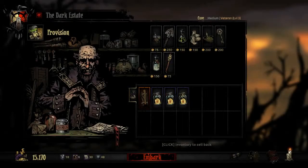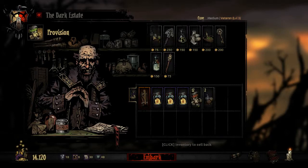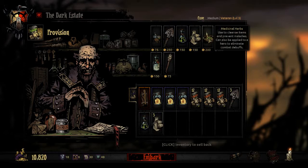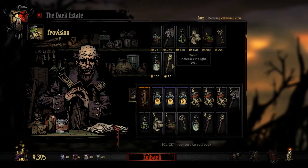It's gonna be a regular run - no tortures run, although those are quite lucrative. We're bringing three shovels, one anti-venom, five bandages, two medicinal herbs, a key, a holy water, and a bunch of torches. That will do.